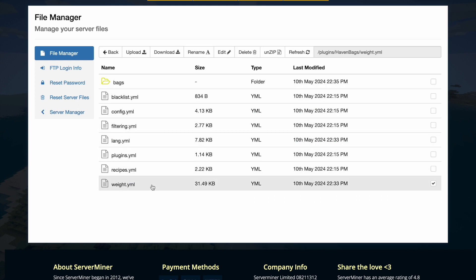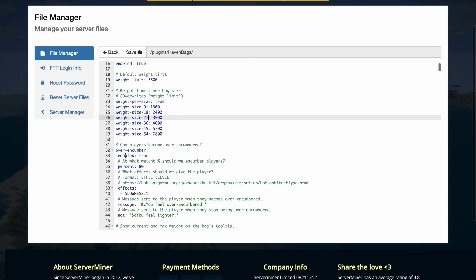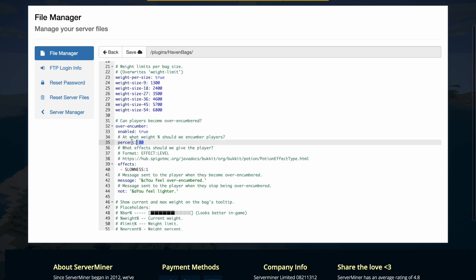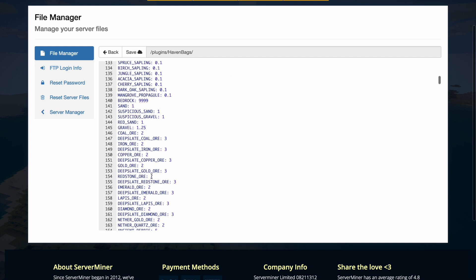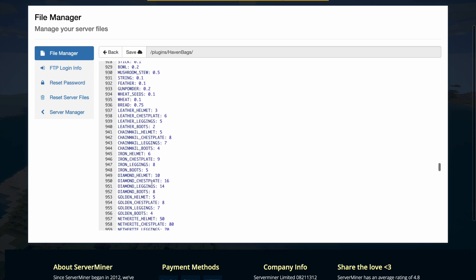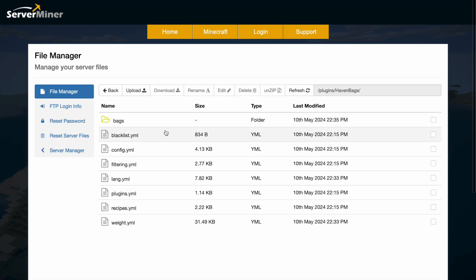If we scroll down we'll also want to look at the weight.yml. This is where I enabled weight — it's disabled by default. The initial weight limit is 3500 but you can change that, and it's also dependent on the size of the bag so a smaller bag has a smaller weight limit. Here is the over-encumbered setting that I enabled, at what percentage it should give the slowness effect, and what the message looks like — it looks really cool as we saw in-game. There's also the weight per block, which is a very long list you could customize, but it's pretty good as-is.